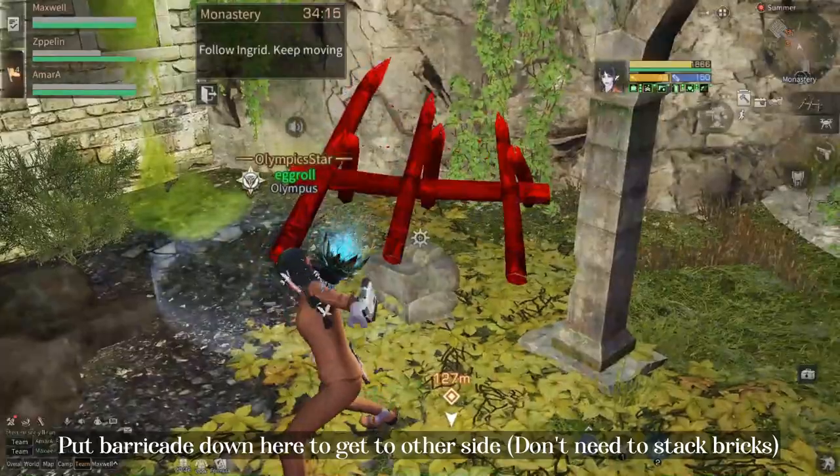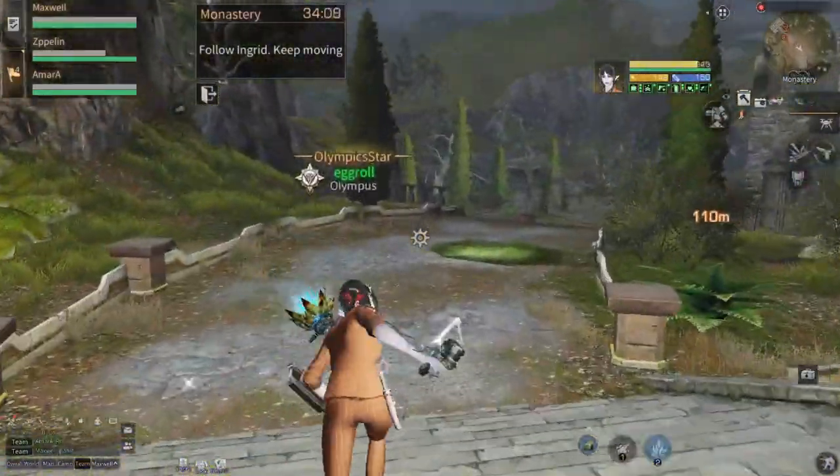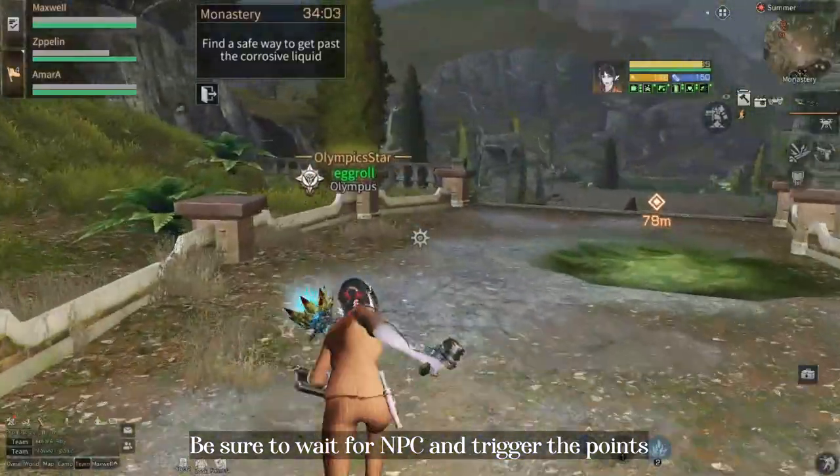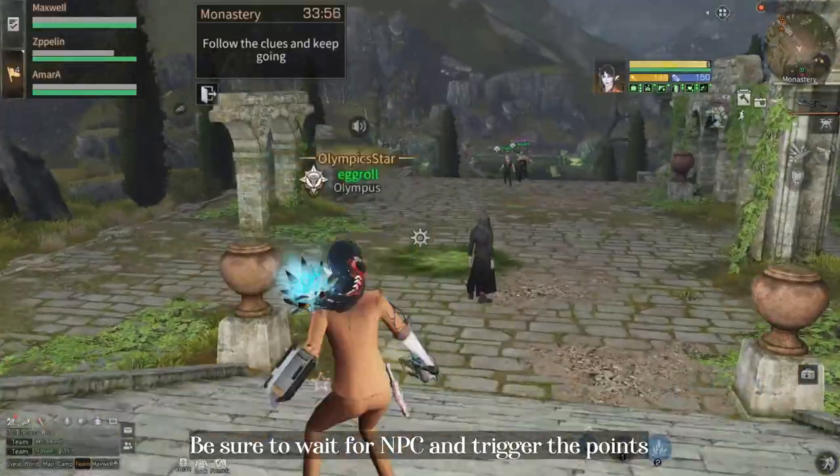To get over to the other side, you just need to put a barricade down. Wait for the NPC to reach this place and make sure to trigger all the points.